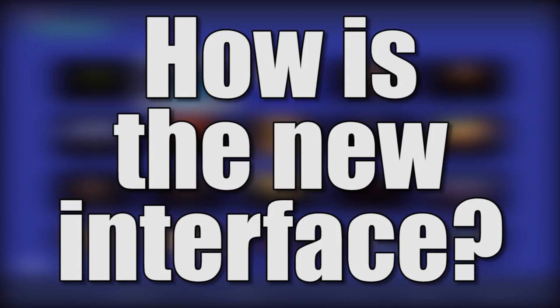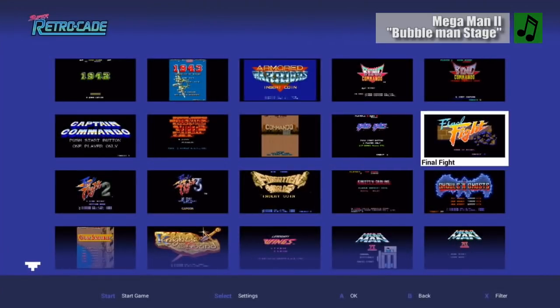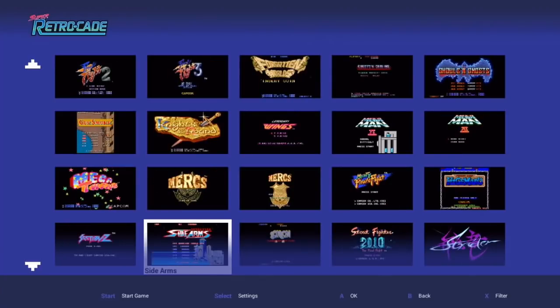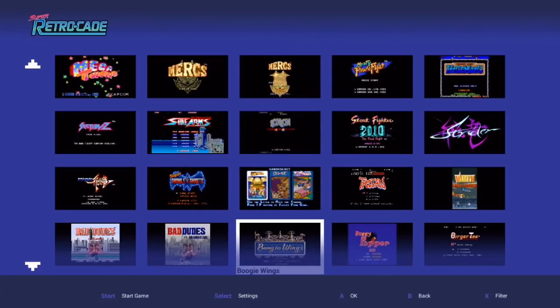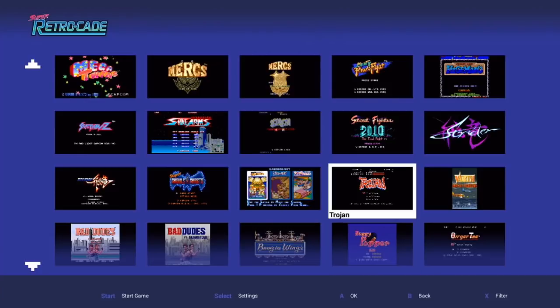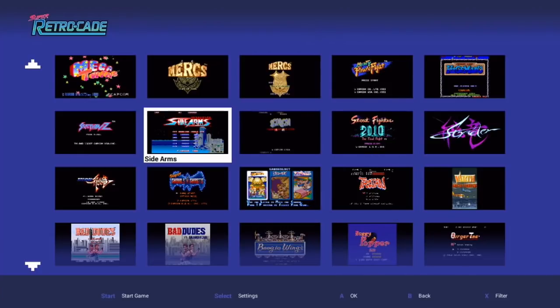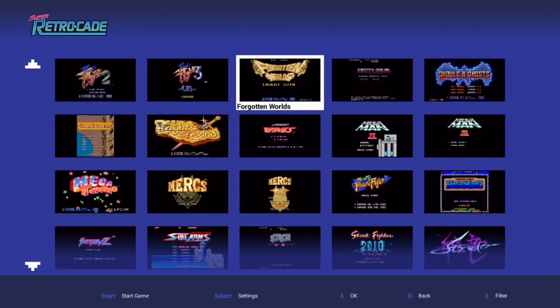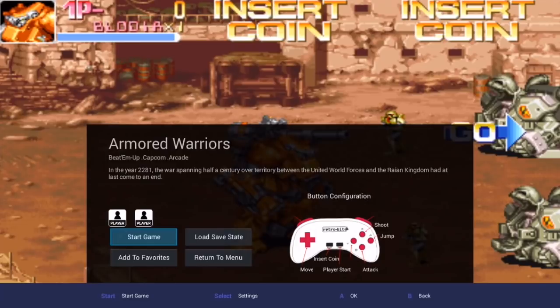How's the new interface? I like it. It's not going to blow you away with flashy effects, but it's laid out well and is quick to navigate. We basically get a bunch of rows and thumbnails over a hazy purple background. You'll be able to see the names of games as you highlight over the thumbnail, and it differentiates between the arcade and console versions. The actual game screens show the genre, publisher, origin, and a short description of the story. I appreciate that it also shows the controls on screen and lets you add games to your favorites.